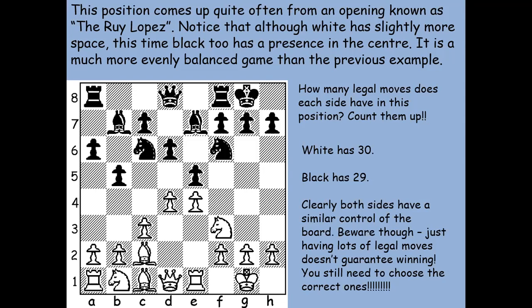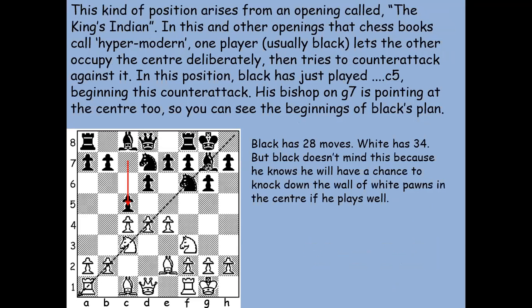This equal or balanced control of the center levels things up. Just bear in mind that having lots of legal moves doesn't guarantee winning — you still need to choose the right ones. Here's another kind of position from an opening called the King's Indian Defense. This is one of what are called the hypermodern openings, where one player — usually black — will let the other side occupy the center on purpose and then try to break down that pawn wall.